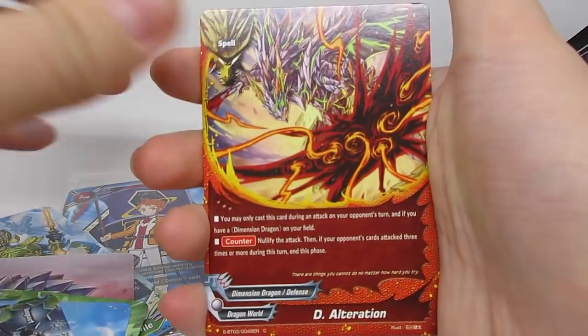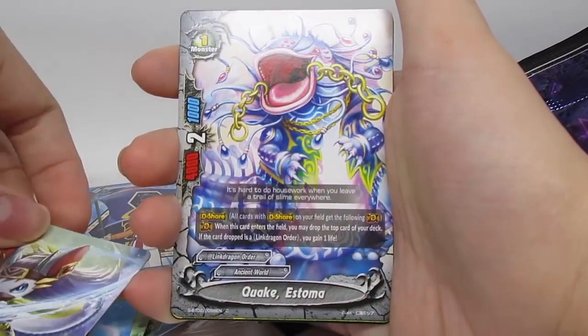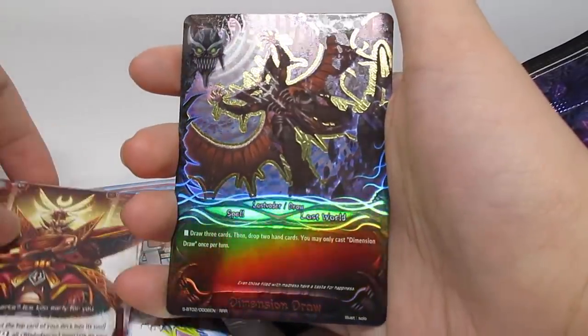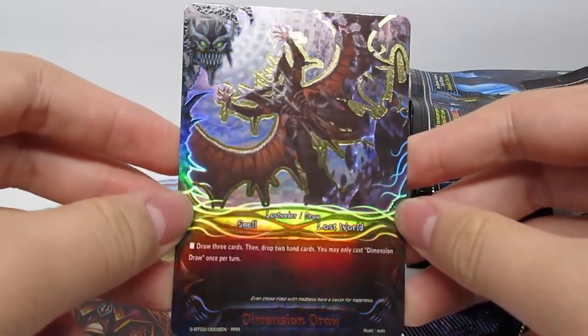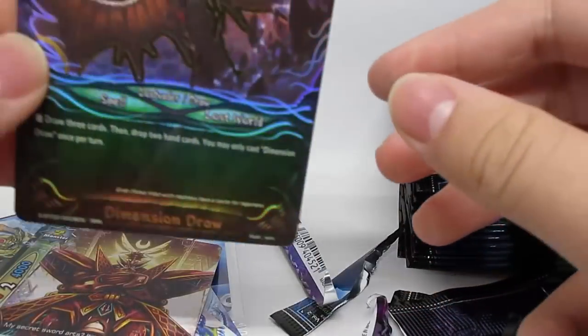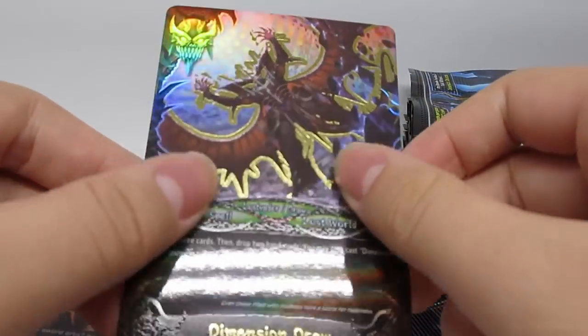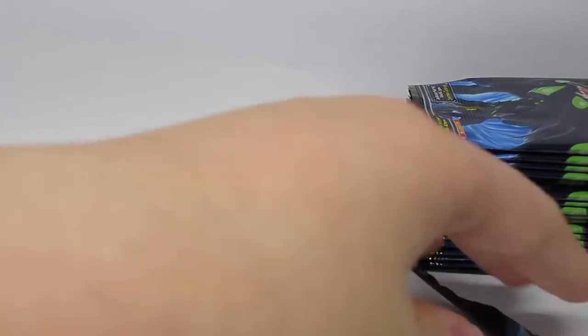De-Ulteration. I keep thinking it's the secret pack every time I see a Lost World card. We also got Estoma again for that mill and life. Shakudo again. And we're going to get the triple rare Dimension Draw — this card is definitely not a cheap one. Draw three, then you can discard two from your hand. The card art is also pretty insane — the amount of foiling on this is just crazy. I'm definitely going to be sleeving that up.